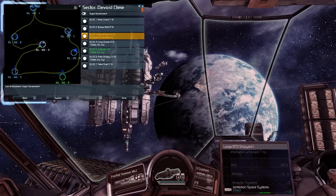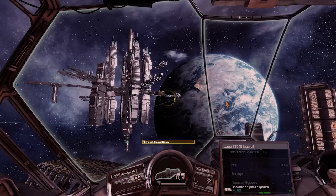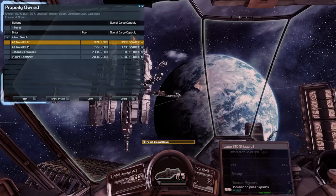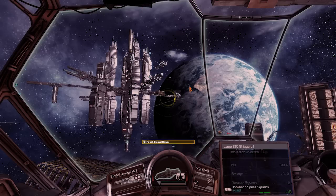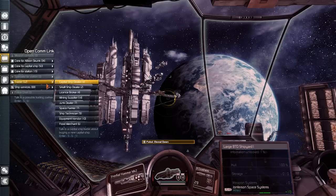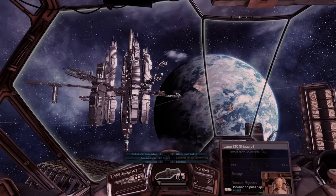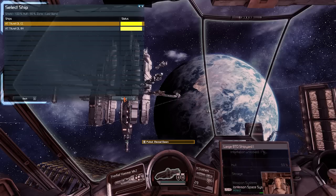So I'm here in Eternal Dawn. There's a shipyard here and I'm going to send one of my T2 rails — the first one that I captured — to the shipyard to equip some drones. If I go into trader, capital ship dealer, do not forget T2 rails are XL ships, extra large.